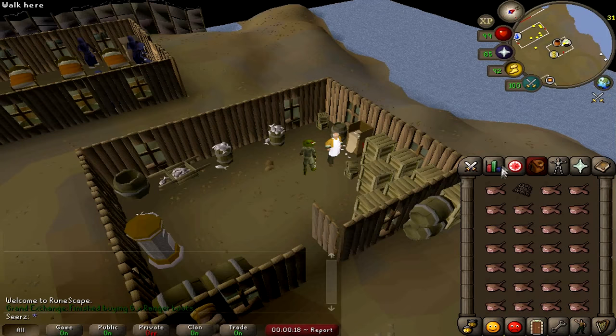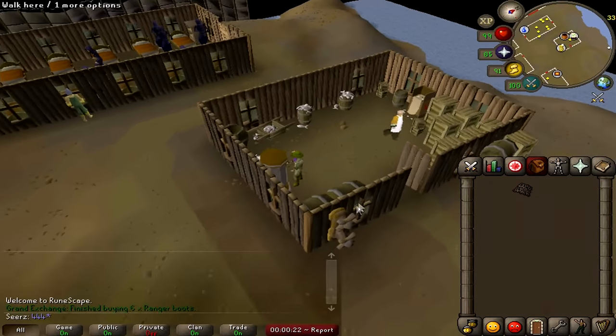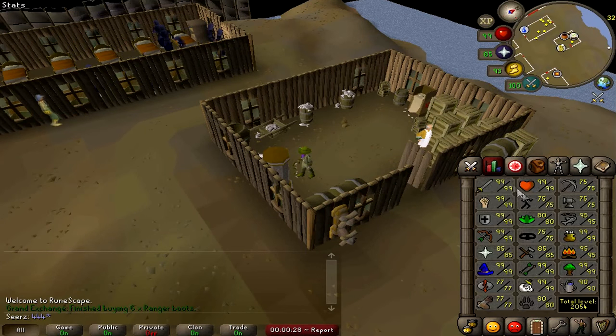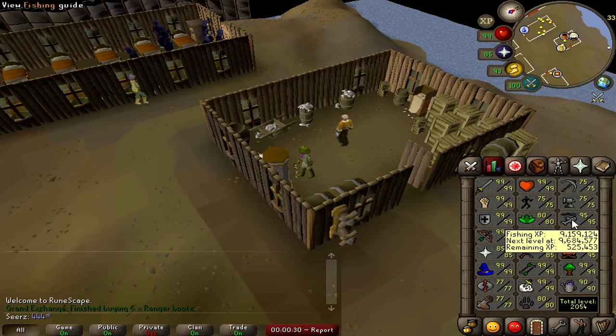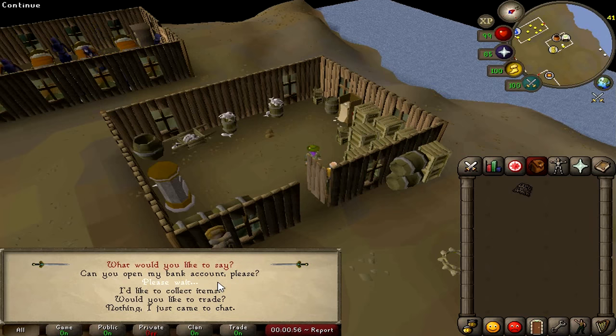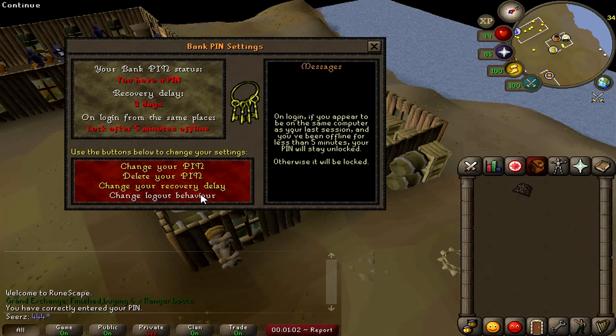The last tip is using any item — mainly fishing or woodcutting — directly on the deposit box and pressing the deposit-all button. This saves a couple seconds each time and it'll definitely add up. Another life hack: talk to the banker, go to PIN settings, and change it from recurring on logout to every five minutes. This will definitely help if you're hopping worlds or PKing — it's really annoying otherwise.